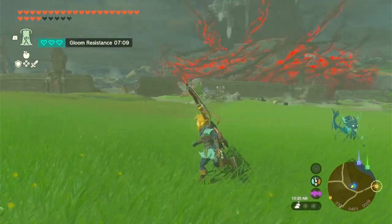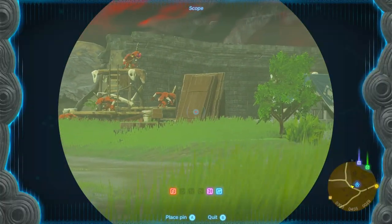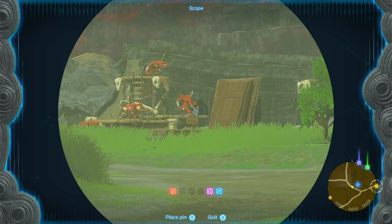There is a mysteriously clumped group of Bokoblins standing all together on a platform, and you can also see that there is a deposit right there.